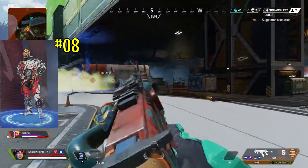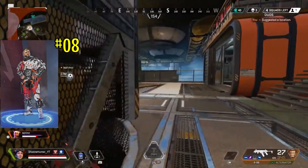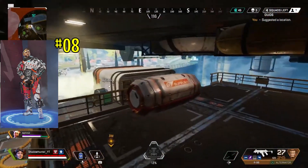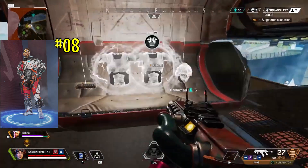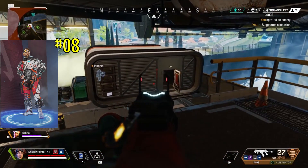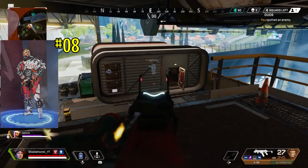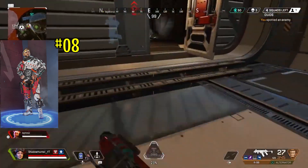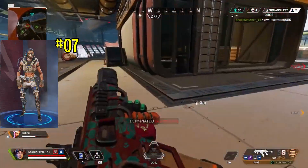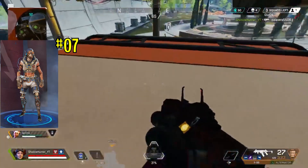Number eight: we have the Stunt Double for Mirage. I'm a Mirage main, and the first time I saw this skin I actually liked it — I couldn't wait to see it in the game. But when I did, I was like, 'I wish I didn't.' Stunt double of what? I don't understand — the colors don't go together, it's just a mashed-up trash skin. I do have this skin but I'll never equip it. It looks absolutely rubbish in the game.